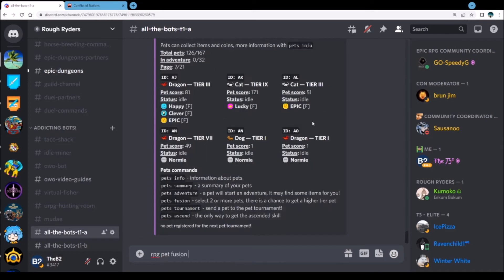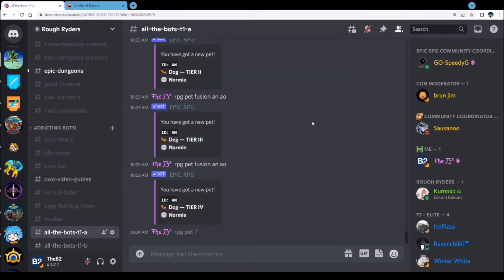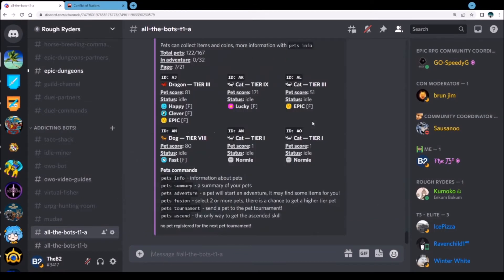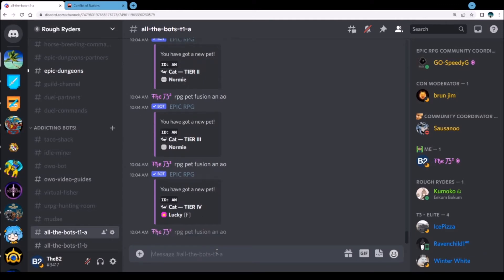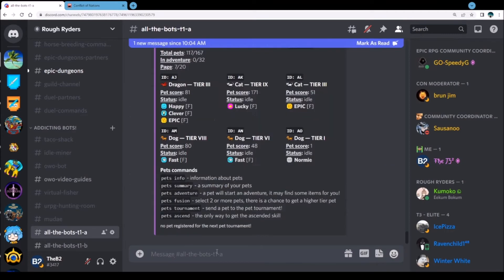Let's continue: AN AO, one more AN AO. Check the order and then we're going to go AM AN to an eight with an epic. Ready? Eight with a fast — not really what I was looking for but that's okay. Now we can probably go to a six using these ones. RPG pet fusion — I should just copy and paste, I don't know why I'm typing these out. Can we go six? Yes we can!